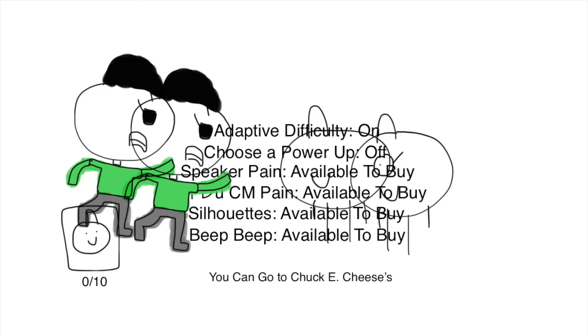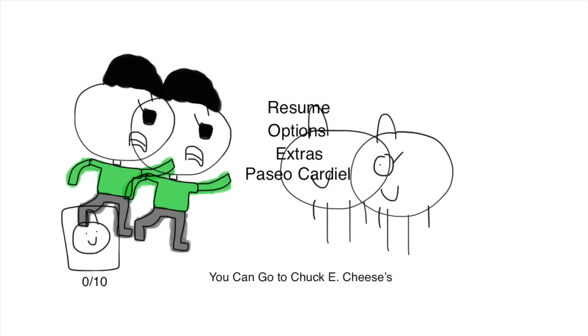Okay, if I go to extras, if I can't use the speaker pane, it is available to buy in the shop. And even though there's a Japanese commercial right here, the pane version, it says available to buy in the shop. Now let's go back and start the game.